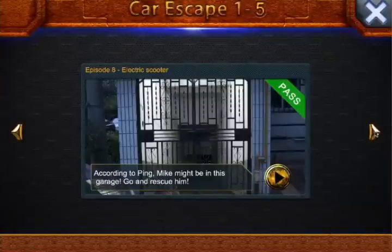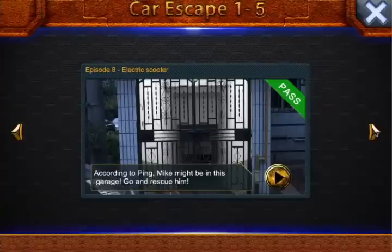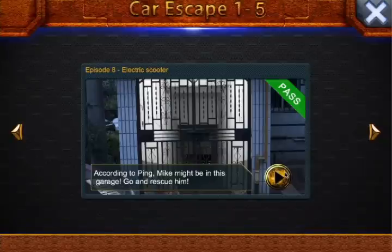Alright, welcome to Chapter 8: Electric Scooter. Okay, now you're just downgrading. Can you escape this scooter? Well, fortunately we don't actually have to escape the scooter. It's actually a hoverboard.